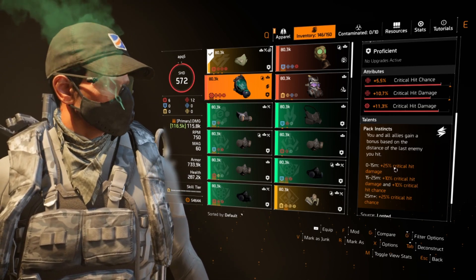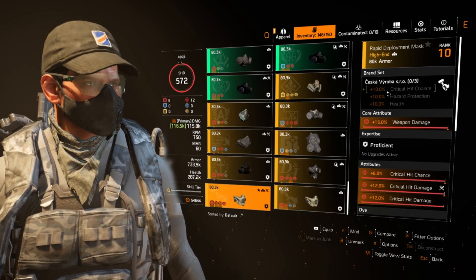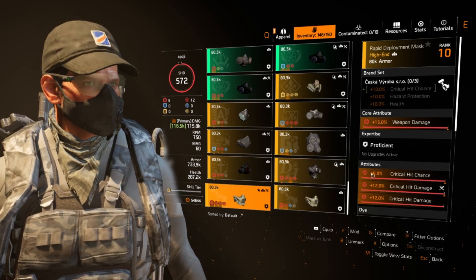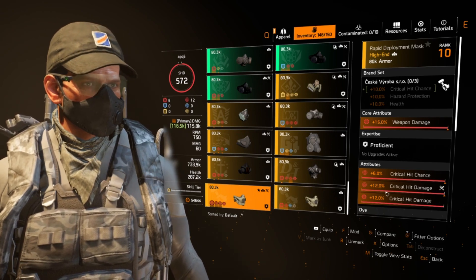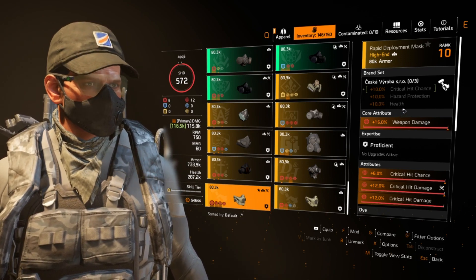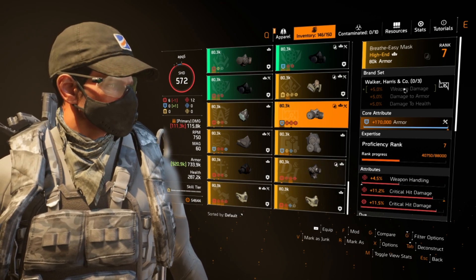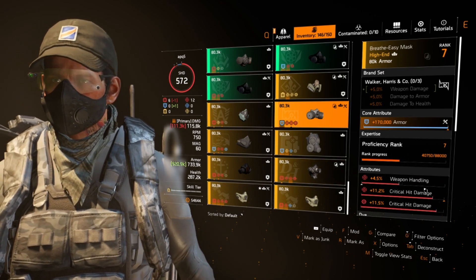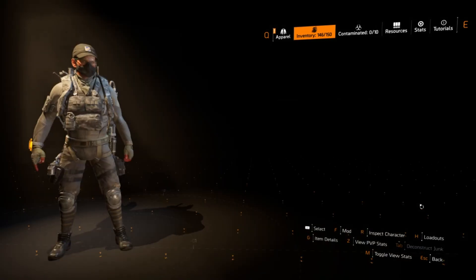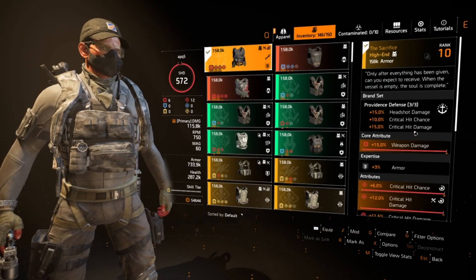With Coyote's Mask, run crit chance, crit damage, and a crit hit damage mod. A fourth mask option is Walker Harris for an extra 5% weapon damage — all red, double crit, crit chance, and crit damage. Those are your main mask options; you do have a lot of flexibility to move around with them.